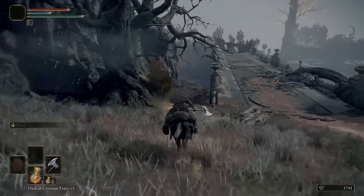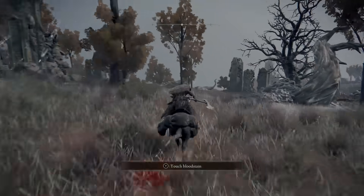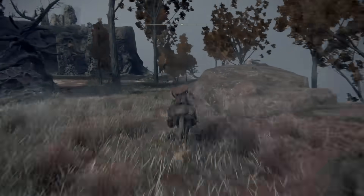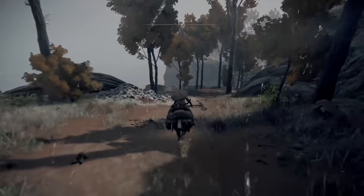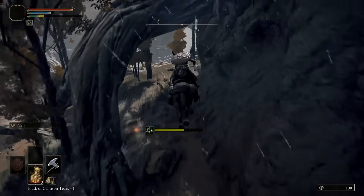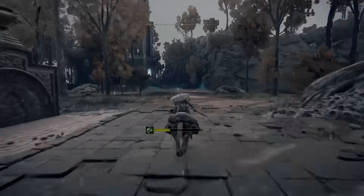Now here comes the part where we get a free 42,000 ruins. There's a bunch of poison traps on this hill, and we're going to make a boss ride their horse through them and die. Ride down the hill and stay to the right so you avoid most of the traps. Get the Site of Grace at Lene's Rise and sit down until nightfall — that is when the boss shows up.